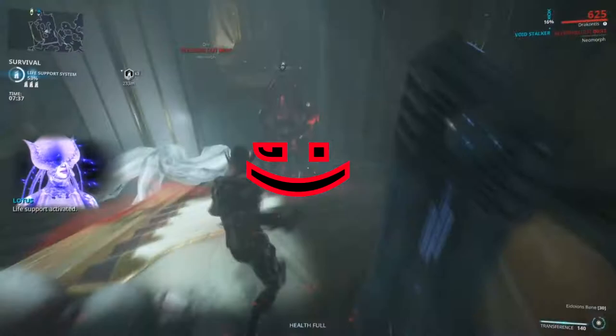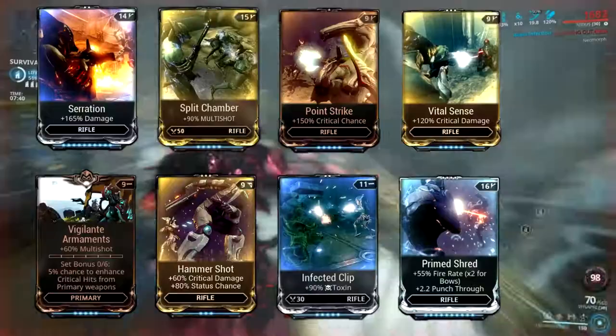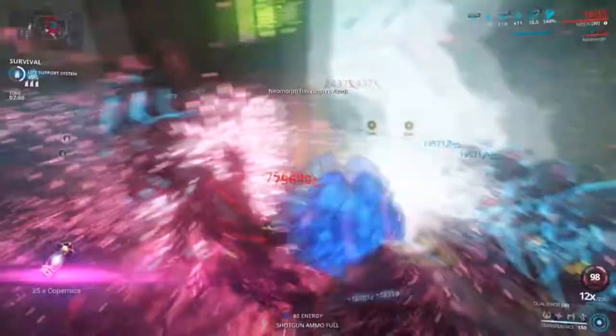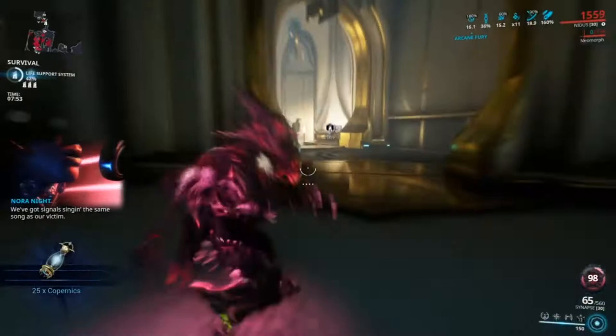If you want to fill out the Exilus slot, Vigilante Supplies would be nice just to keep topped up on ammo. Let's do the pet next — he's got important stuff for the build. Clearly there's only one choice here, and I've already mentioned it before: we're using the Helminth Charger.